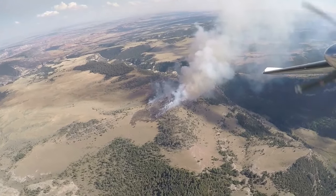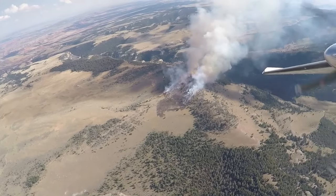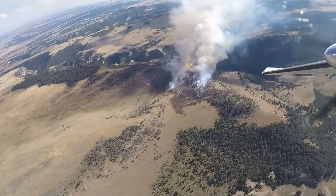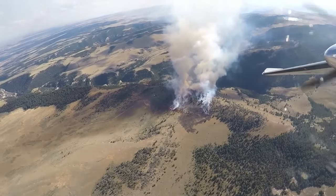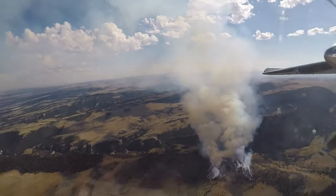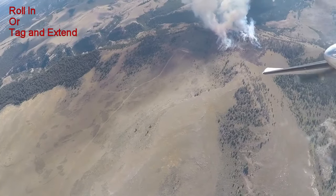He started in the cold black, landed towards that structure, and I'd like you to pick up where the heat is right there and run it direct along the fire line almost at 90. Okay, I got your heel, I got the structure, and I got the 90, level 4. Copy — if you want to come roll into it or tag and extend, your call.